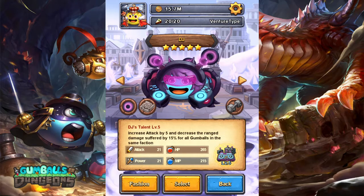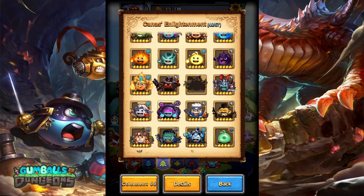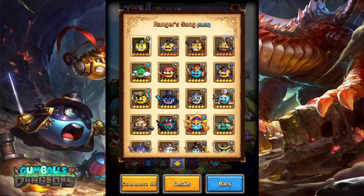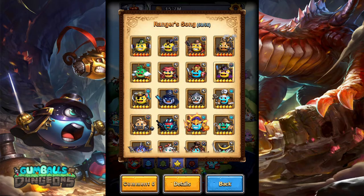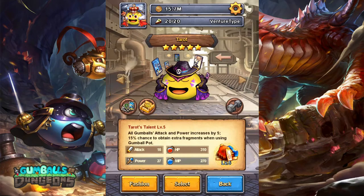Those gumball attacks should not be ranged, so DJ doesn't take any effect here. Then we have our Minstrel gumball, which increases the initial HP of gumballs by 240 when entering the maze — that's as a 6-star. We have Taro, which increases attack by 5 as a 5-star.